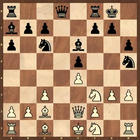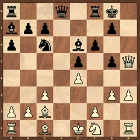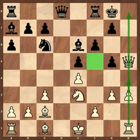My opponent played h6 here, preventing the move knight g5 or bishop g5. Again in this position, white has plenty of possibilities. One of them is knight g5, hg5, queen h5, f6, and now knight e3. You see that the square f5 is weak. Also, white wants to play h4, and after exchange on h4, the h-file will be open, and the black king on g8 is very vulnerable.